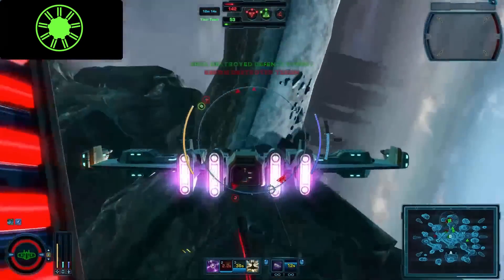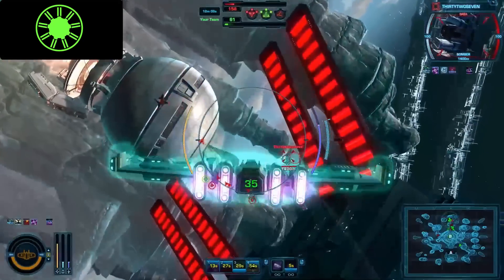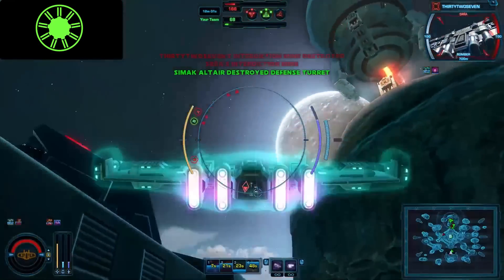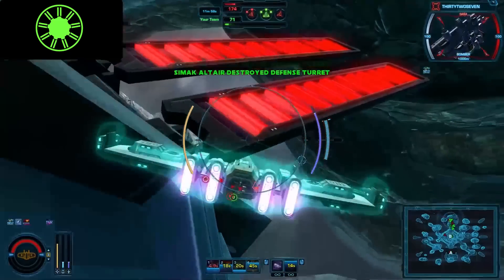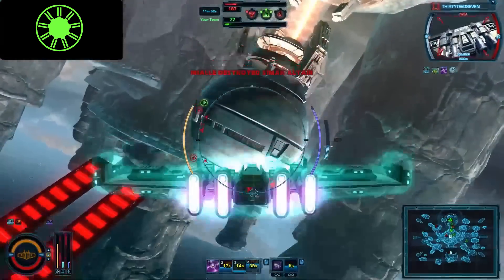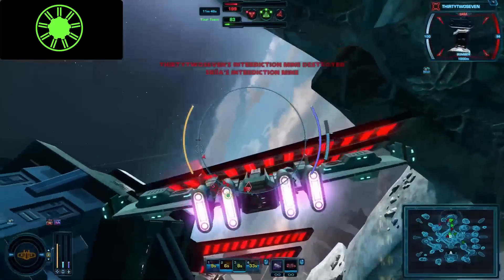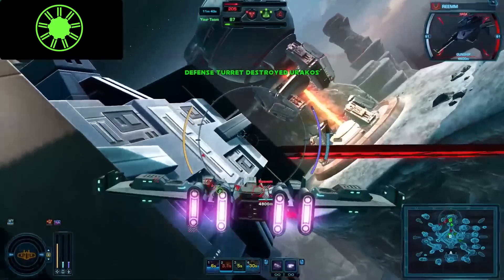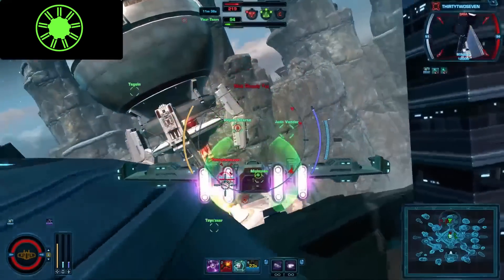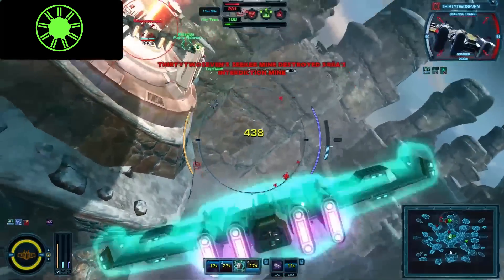Had the other bomber on the node actually been trying to kill me rather than just run from me, I think he could have done it, because I started interdicted and then stayed interdicted for most of the time I was there. All's well that ends well — you do have Hydra Spanner to help out with any minor hull damage. It's probably one of the few circumstances when Hydra Spanner is a fairly decent play, because there are no truly great co-pilot choices for bombers — but that also means there are no truly bad ones.